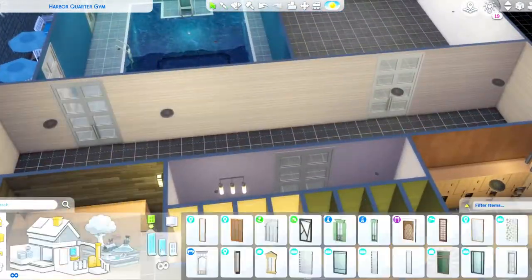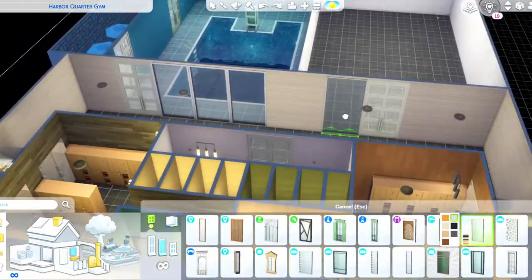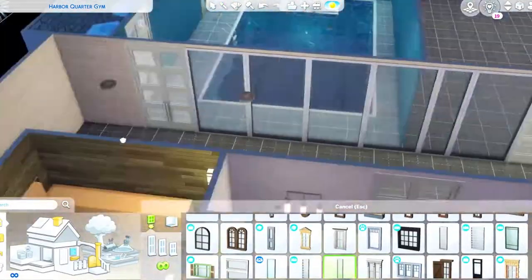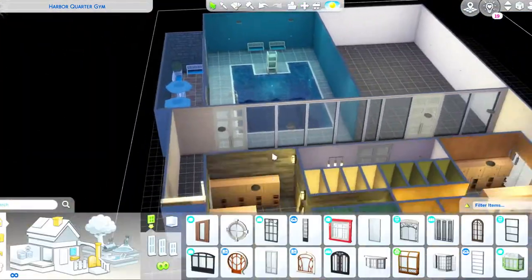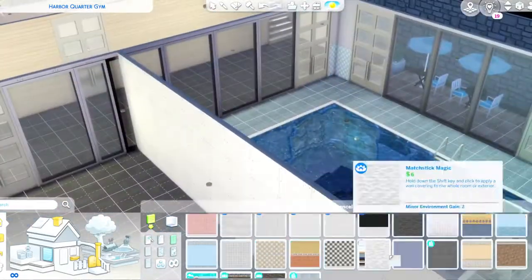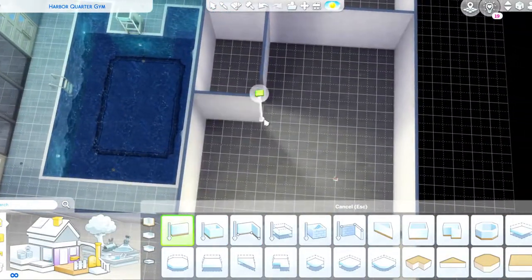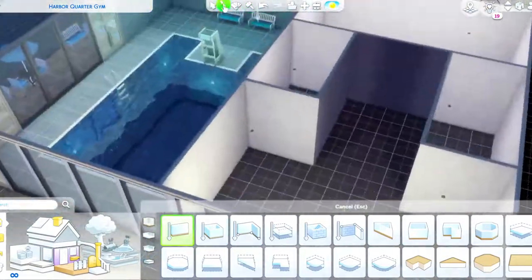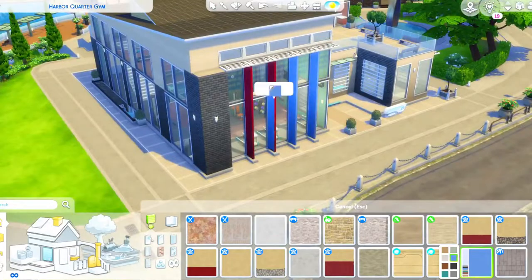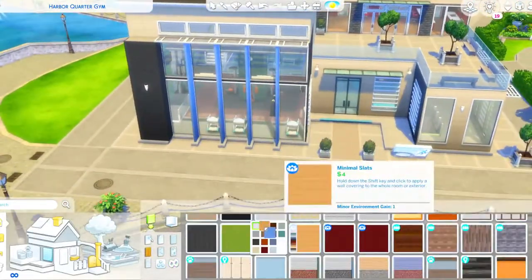Veronaville is coming along — it still has quite a few lots to go but I feel like I'm doing pretty well. I've done the cafe, the restaurant, the Caps' home, and the Montague household. I also have some extra lots I've done that I haven't shown yet, or previous builds I converted to look more like this town on the outside. I'm really excited to show you guys when it's all done.